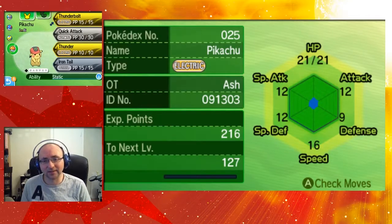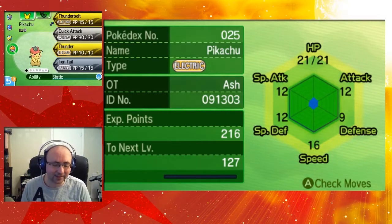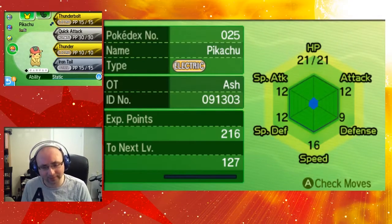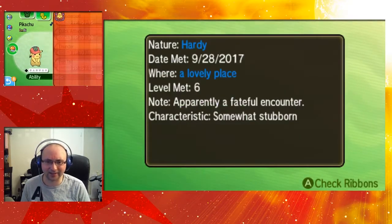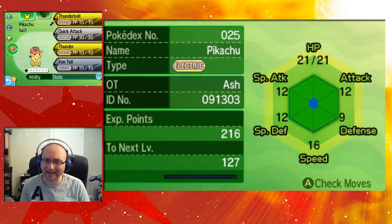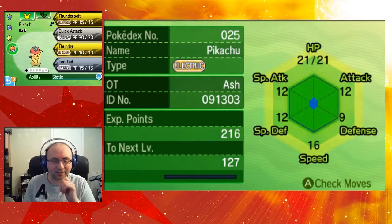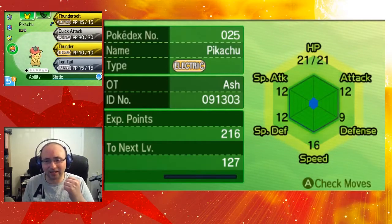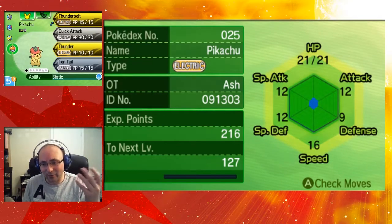Let's check him out now — level 6, summary. He's got Thunderbolt, Quick Attack, Thunder, and Iron Tail with the Static ability. I'm sure all of these Pikachus will have Thunderbolt because you need it for the Z-move to work. He's level 6 and has a Hardy nature. Original trainer is Ash, and the date is September 13th, 2003 — I believe that's the air date of the season of Pokémon set in Hoenn.